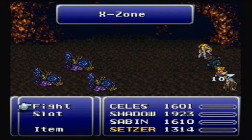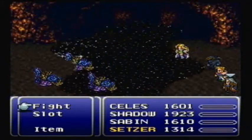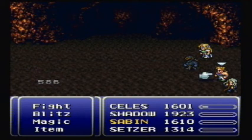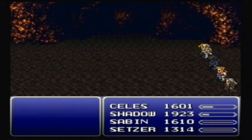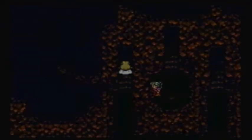So I'd recommend if you're going to use X Zone down here with one of your other parties, use the gold hairpin - it just makes things a lot cheaper, because you run out of MP very quickly if you're using X Zone all the time.